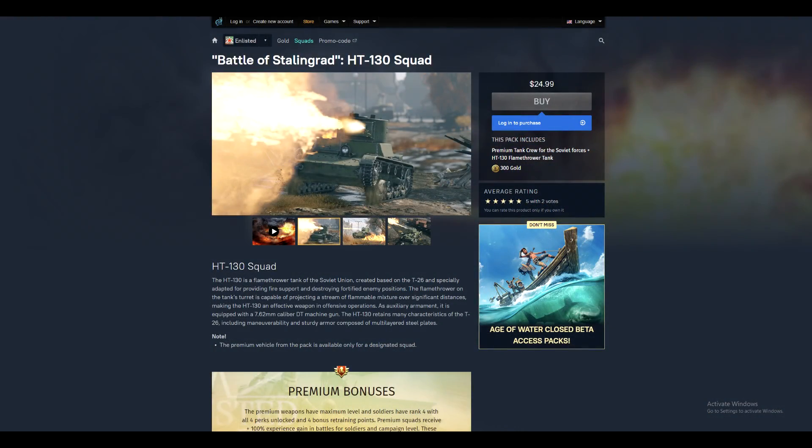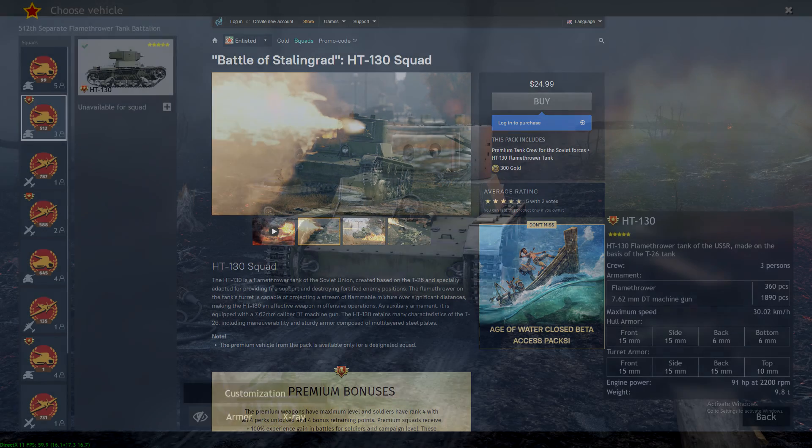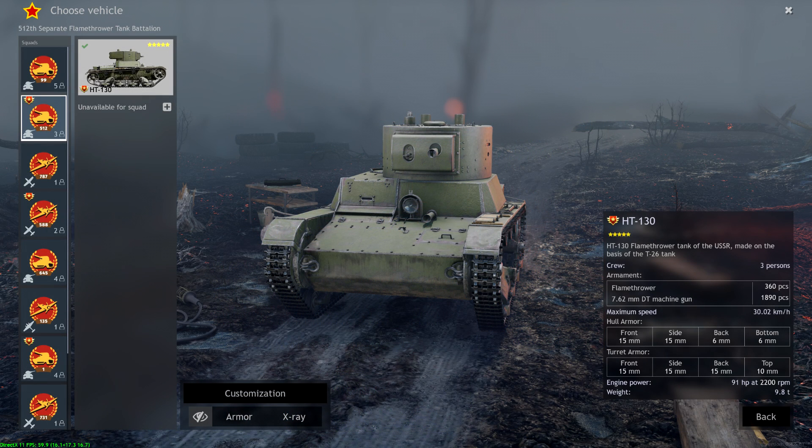This tank squad is available for just $24.99 and comes with the exclusive Battle of Stalingrad HT-130 squad and 300 enlisted gold. You can use this squad for Russia in the Battle of Stalingrad campaign, and later as a premium squad for the Russia Tech tree in Quadro's Enlisted 2.0.